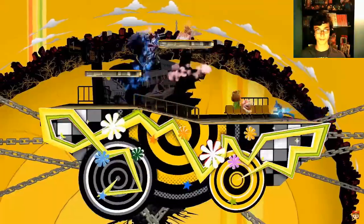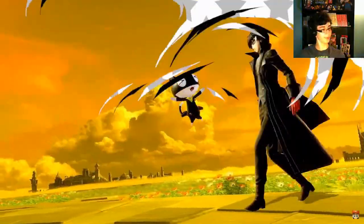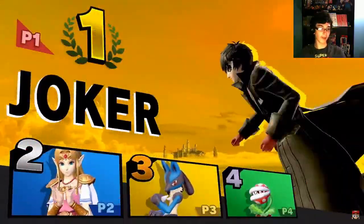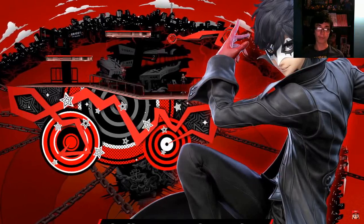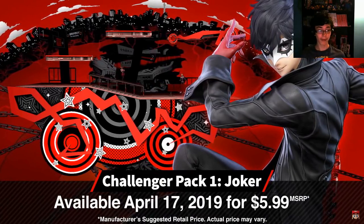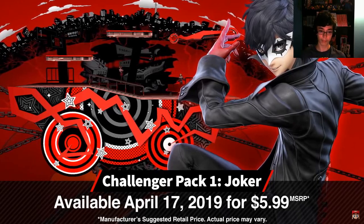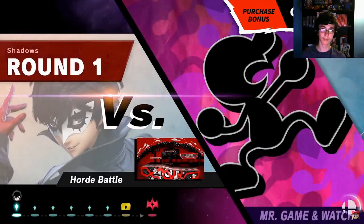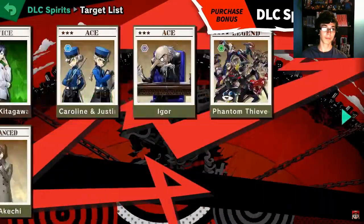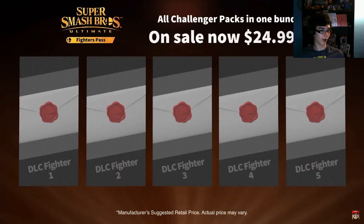When Persona 4 music plays at Mementos, the color of the stage and background will change. This is a lot better than the Smash 4 DLC - the way they're doing it in this game is a lot better than the last one. Since you get a character and a stage with music and stuff like that, that's really cool. Challenger Pack 1 will include Joker, Mementos, and the Persona music tracks launching April 17th - that's tomorrow! You'll also get a Joker route in classic mode and a special version of the Spirit Board.